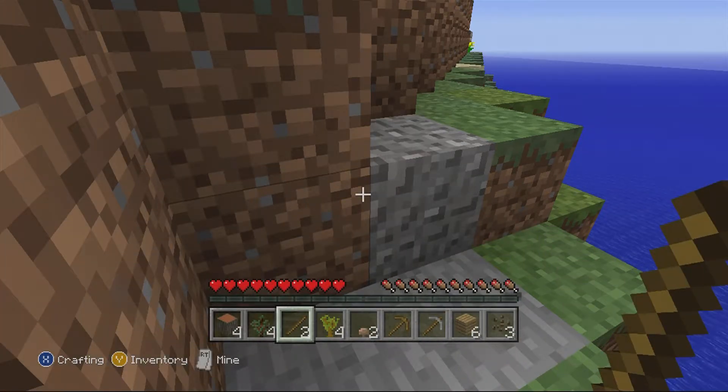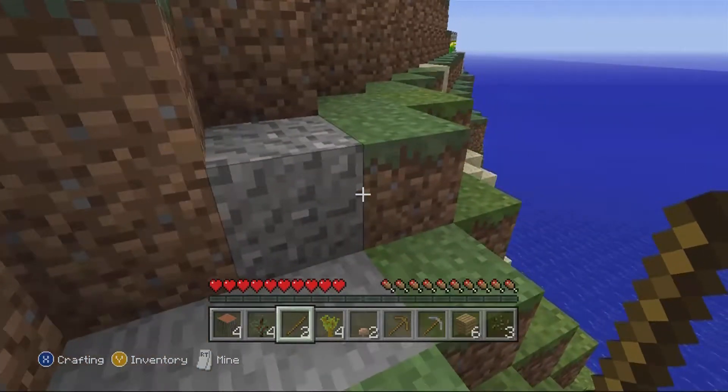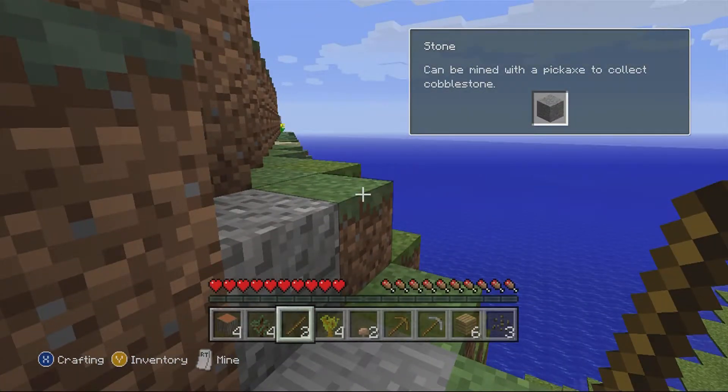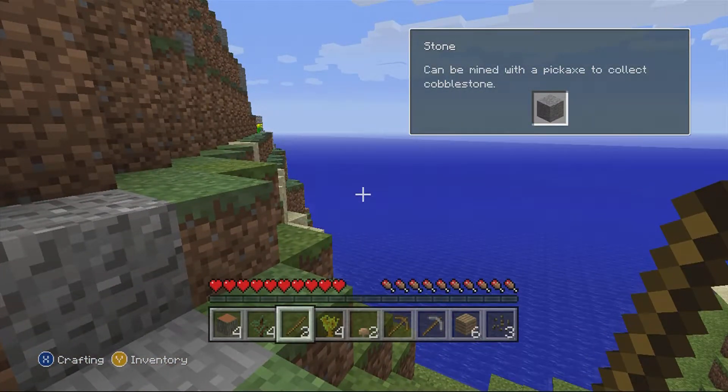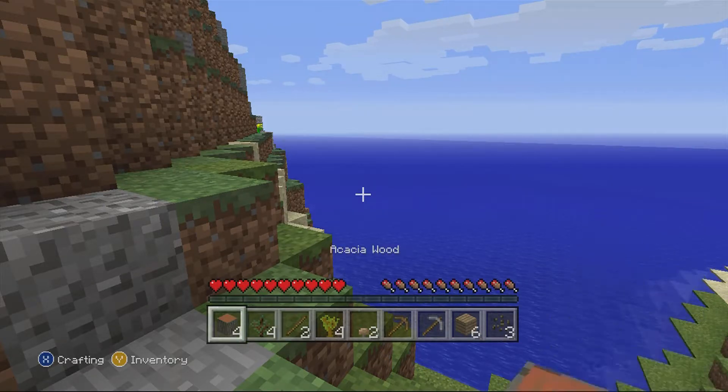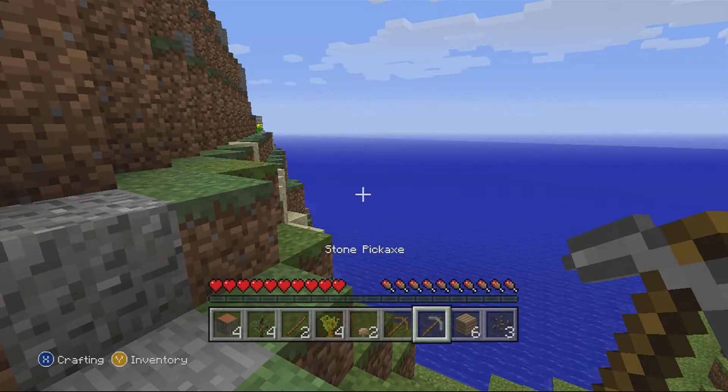Maybe even change into sticks because that'll be easier. So we got a bonus chest — we started with a bonus chest. We are on keep inventory because, no offence mum, but you're not that good. I'm probably going to die. Exactly. How do I toggle between the things at the bottom? Oh, it's the bumpers — right at these edges.